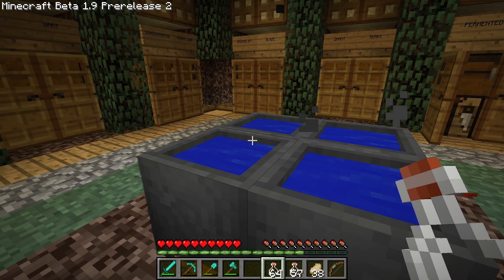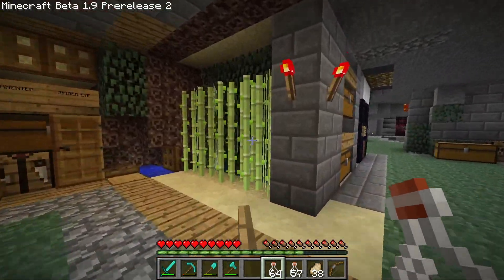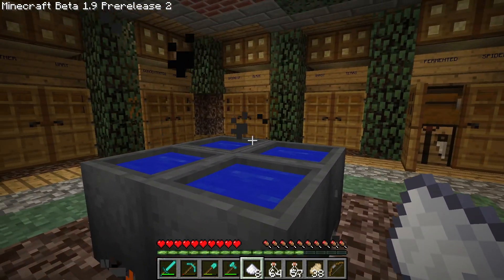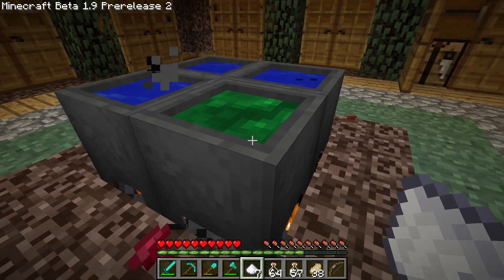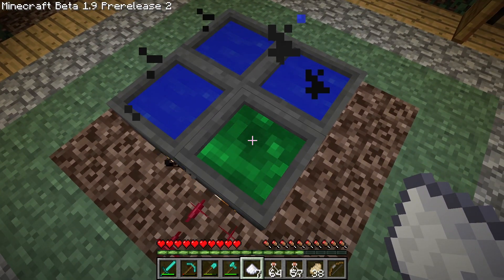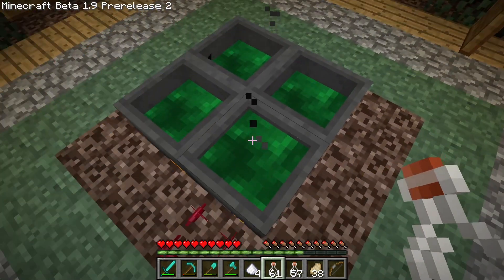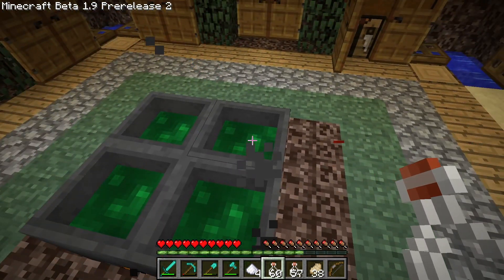Let's brew up some more and get a little collection going. Next item is sugar - the chest is empty but I can see some sugar cane growing over here which I can easily convert. Now, how do we put the sugar into the cauldron? Right-clicking and interacting works - it looks more like lava than water now. Trying to add more sugar doesn't consume additional items. We can fill all the cauldrons with sugar, but scooping it out gives us no effects - sugar doesn't do anything on its own.